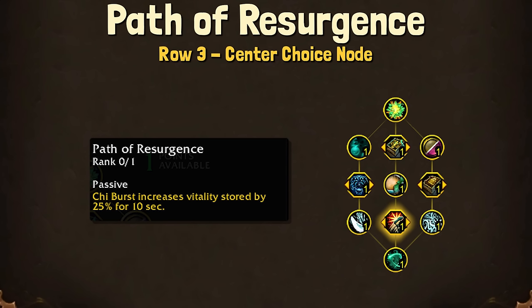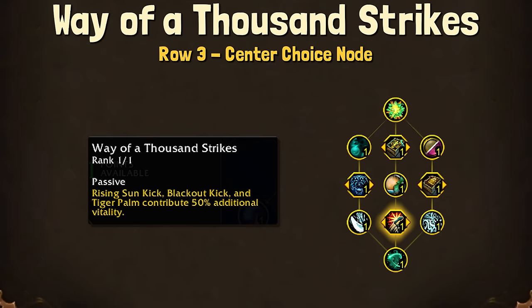And for the second part of this choice node, we have Way of a Thousand Strikes. This is much more my alley, since we do spend most of our time using Rising Sun Kick, Blackout Kick, and Tiger Palm anyway, but I'd like to get more out of it where I can.